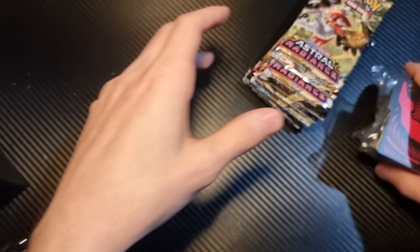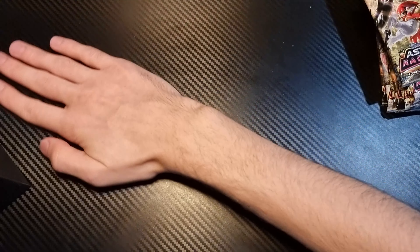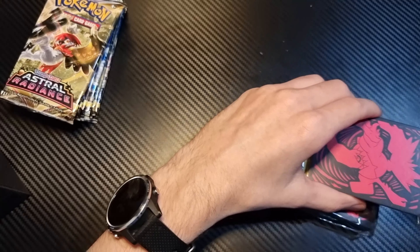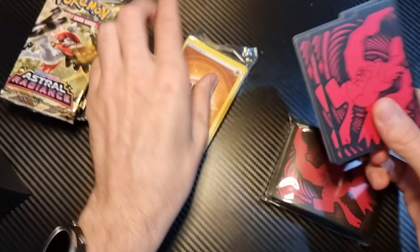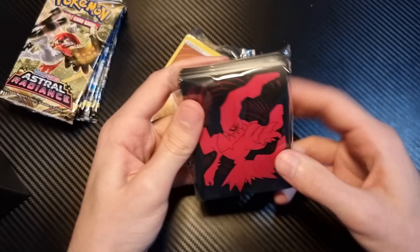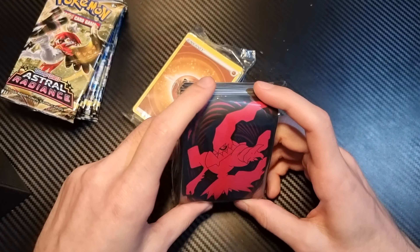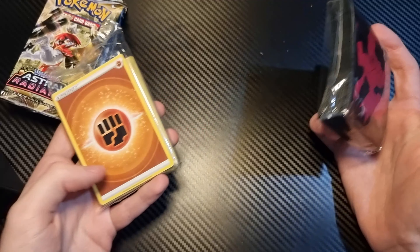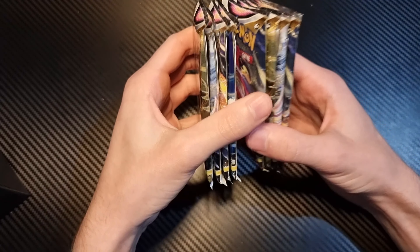Before we look at these, I'm going to quickly clean the desk — all that paper. Alright, so what do we have? 1, 2, 3, 4, 5, 6, 7, 8 Astral Radiance packs. We've got a code card and the dividers — pretty cool. Dex leaves. It doesn't look like there is a bonus promo card. That's alright. We've got the energies, same as all the other ones.